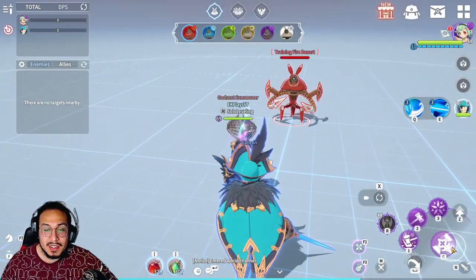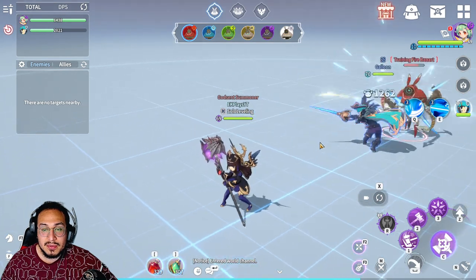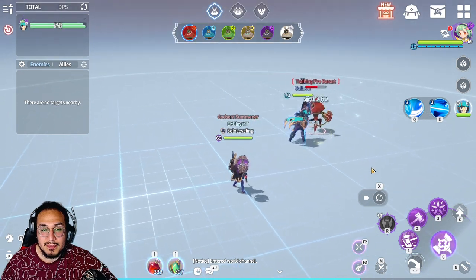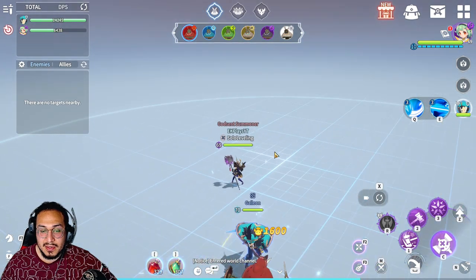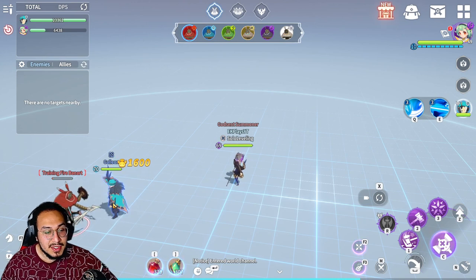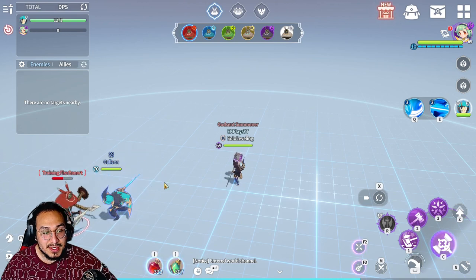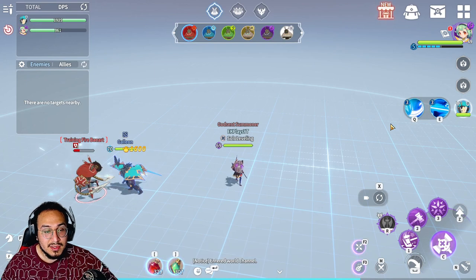Let's take a look at his basic skill. I don't have him runed for damage so obviously he's not going to do a lot of damage. You can see the sword and the kick — pretty cool. If you put a lot of speed on him he would just swing his sword really fast.